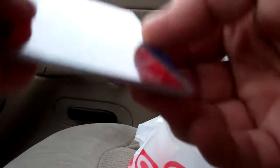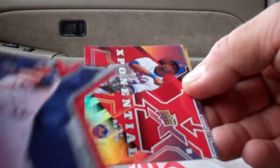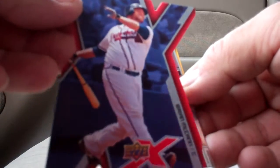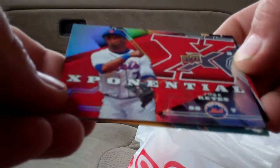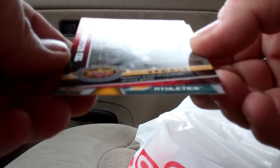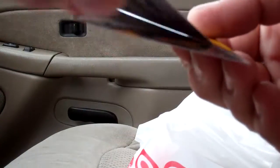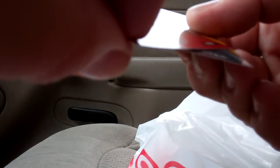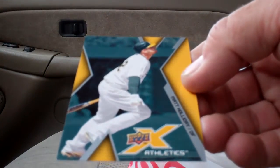We have Chase Utley, Scott Casimir, an X cut of Brian McCann, an Exponential Level 2 of Jose Reyes, an Upper Deck Ted Williams Red Sox card from their anniversary set — and that card is numbered 1650 — and a Matt Holliday.